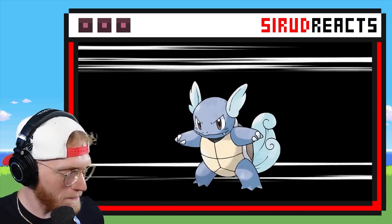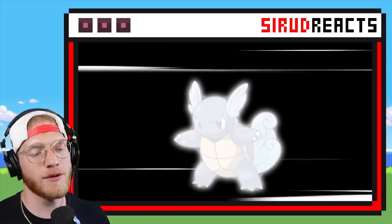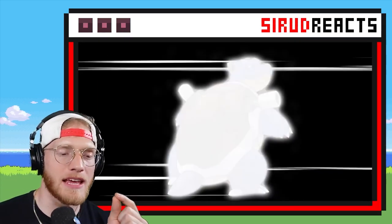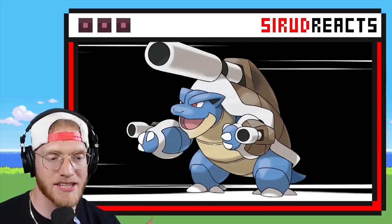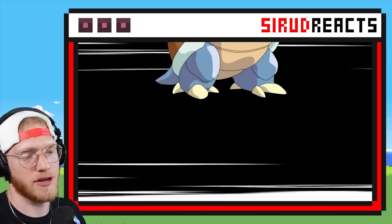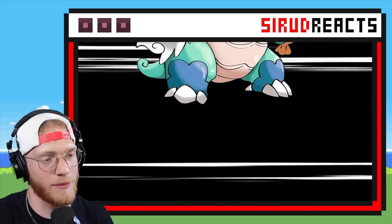Of course we have Squirtle, Wartortle, Blastoise, and Mega Blastoise. I think that when they make the Mega Blastoise X or Y, they're probably going to make it Rock. For some reason I feel like turtles look great as Rock and Water Pokémon.